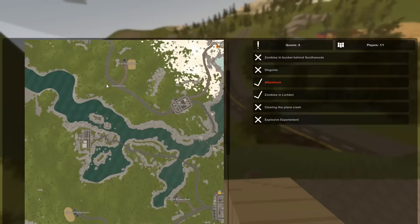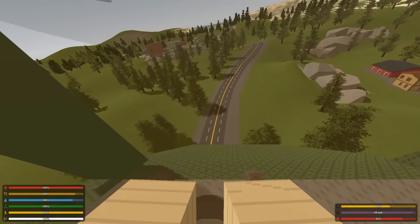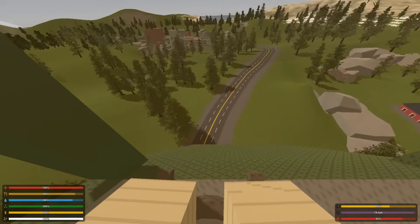We've got a farm here. Am I going where I want to go? I am — just follow the road, basically. And actually, I should try to land on the road when the time comes.